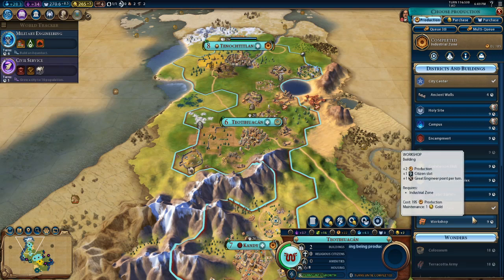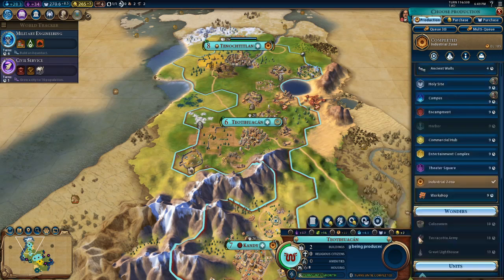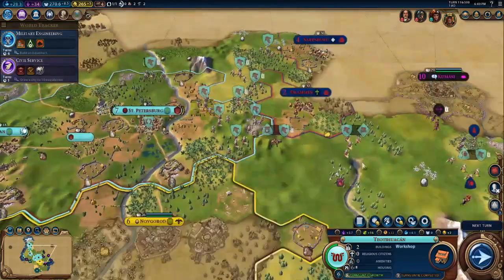We got an Industrial Zone up and running. This city is actually extremely productive — I can churn out Eagle Warriors every two turns. Now I just need to max this out with a workshop.